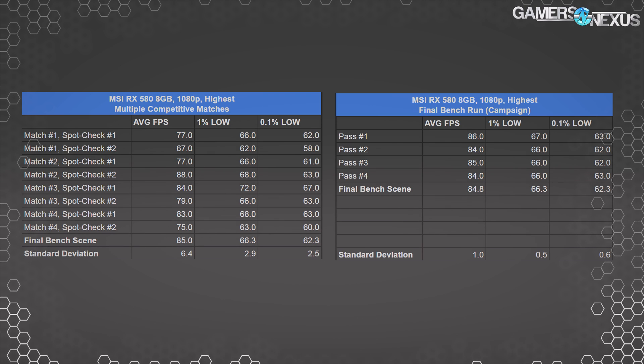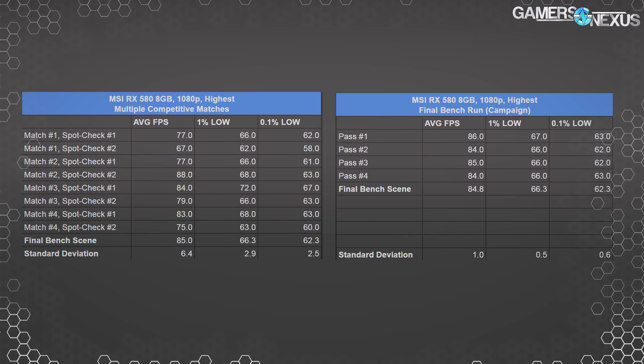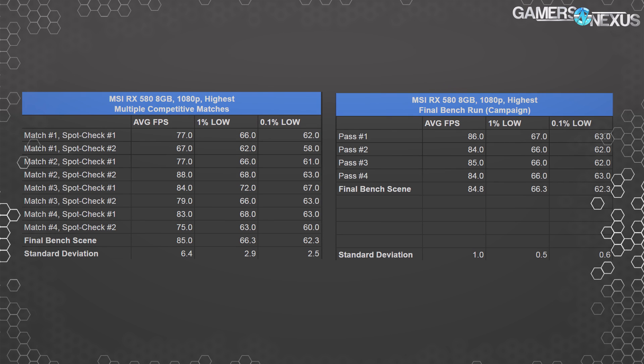Here's the last round of exploratory tests on the RX 580, run as we were finalizing its comparative results. At 1080p with highest settings, our benchmark output had us at 85 FPS average, 66 FPS 1% lows, and 62 FPS 0.1% lows — using FXAA here. Multiplayer testing put our range between 67 and 88 FPS, which is huge and largely demonstrates why multiplayer testing is difficult to do accurately, averaging out to 79 FPS average, 66 FPS 1% lows, and 62 FPS 0.1% lows.